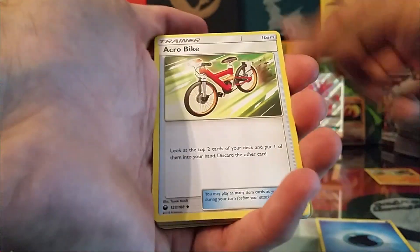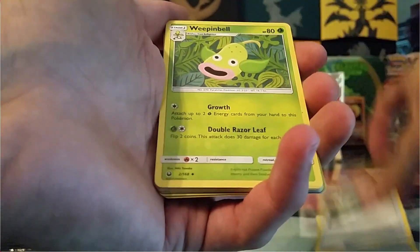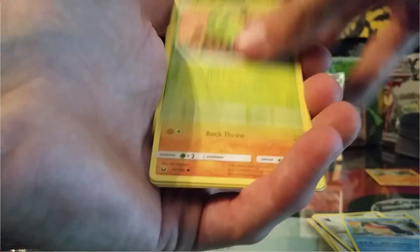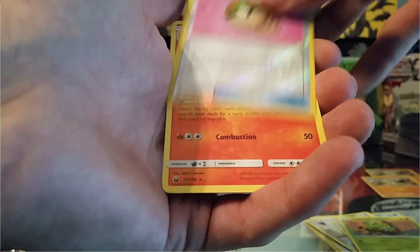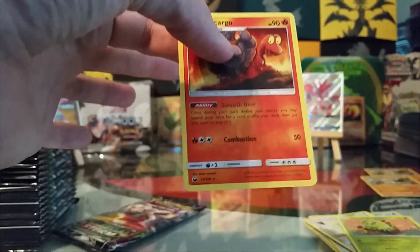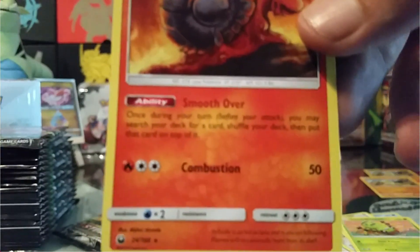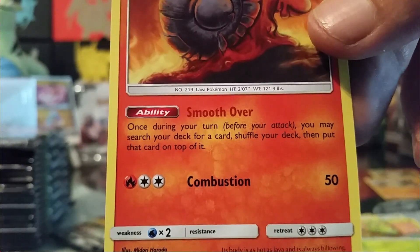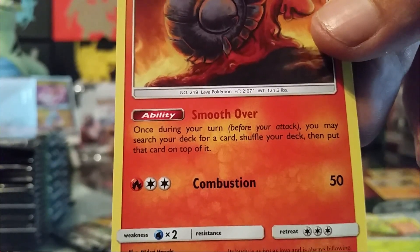We have a Water Energy, Acro Bike, Super Scoop Up, Weeping Bell, Mudkip, Beldum, Whalemur, Steerix, Larvitar, Friend Ball Reverse, and a non-holo rare Magcargo. His ability is just sick — you get to search your deck for any card and place it on top. That's insane. Every single turn you can set up your deck the way you want. Last pack for the first half.